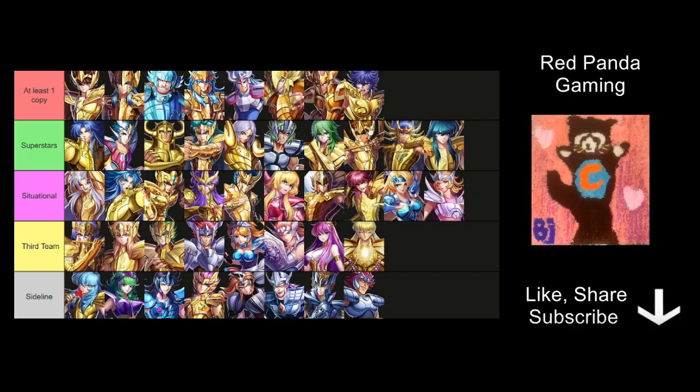So this is the tier list in my opinion right now for story maps. You have those at the top that you definitely need to get at least one copy of — they will be so useful in certain situations that you absolutely need to have them in your box. Then I'd suggest you start building up from your superstar tier — pick two or three knights, find out what their win condition is, and build two or three teams around them. Depending on each map stage, you may need to swap out those in your first team with some from the at-least-one-copy tier or from the situational tier, but the vast majority of time your main go-to team will probably come from the superstar tier.